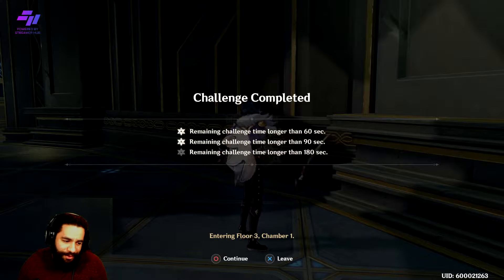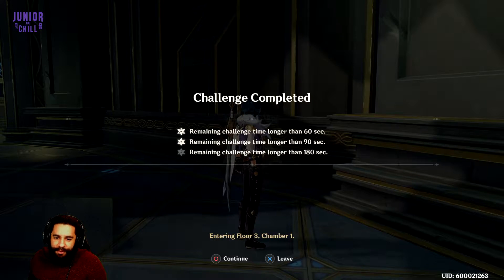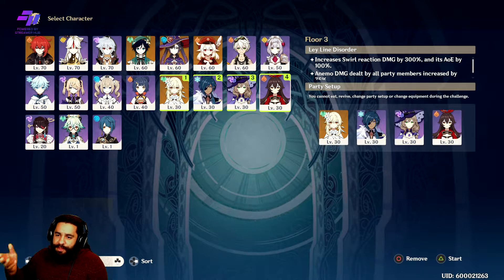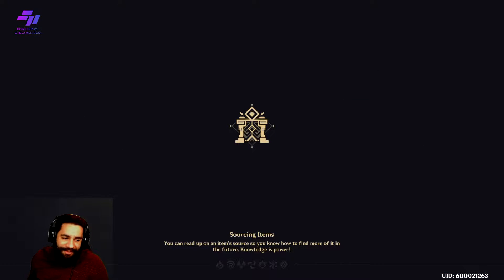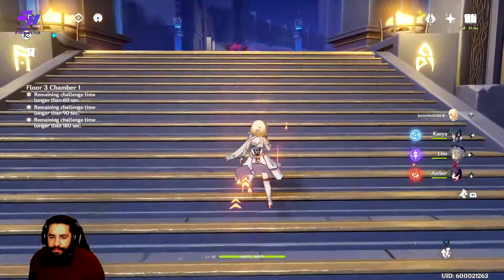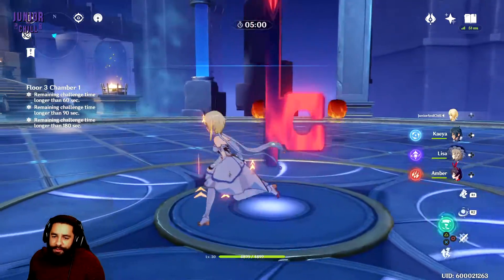I didn't do three stars — rip. But anyway, all the main thing is getting through it. If you don't get three stars, it's completely fine. Moving on to the next one — each floor will get a little harder as you go through. This one right here is big on swirl, so make sure you keep using your main character to swirl the damage. Anemo damage dealt by all party members is increased by 35%, so if you had more Anemo characters like Venti, Sucrose, or Kazuha, you can do more damage. If you wanted to be cheesy, you can just run all Anemo characters. We're going to go with Elemental Mastery since swirl scales off how much mastery you have.